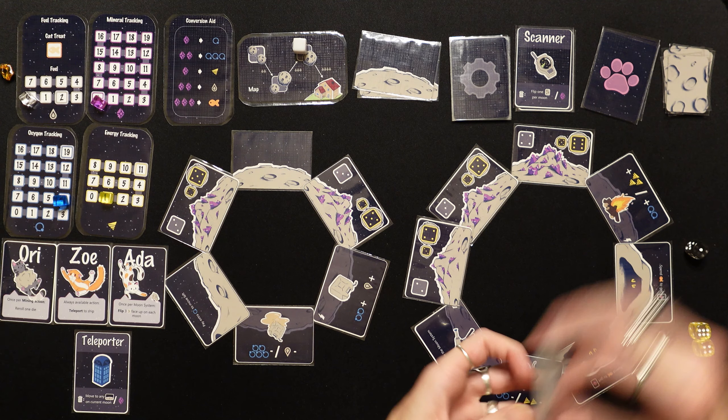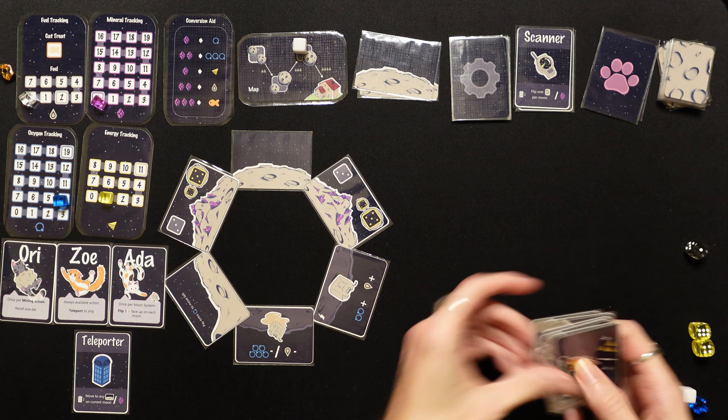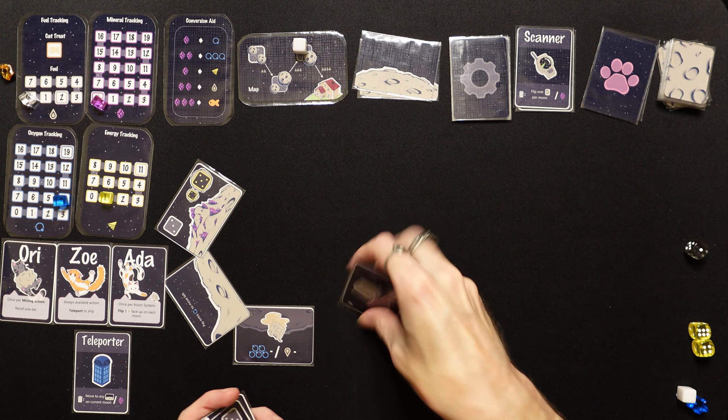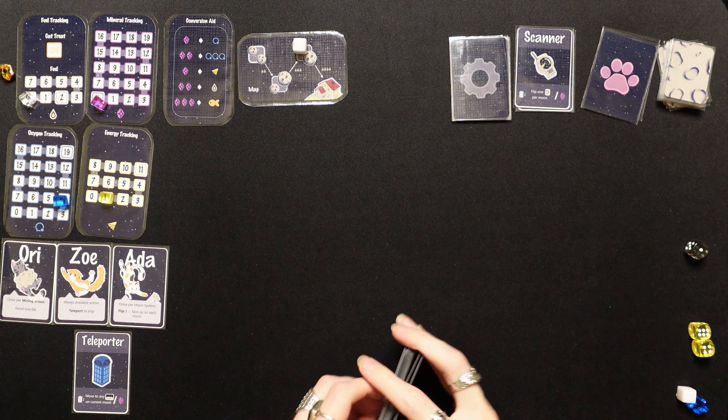We spend three fuel and fly to the next moon system. That was close — still not sure we'll make it, but at least we got one cat after that blunder. We could technically still get all five cats in the third moon system with two big moons, meaning all exploration cards are in play and both cat caves are out. We'll see — I really need the cat with the good conversion rate.